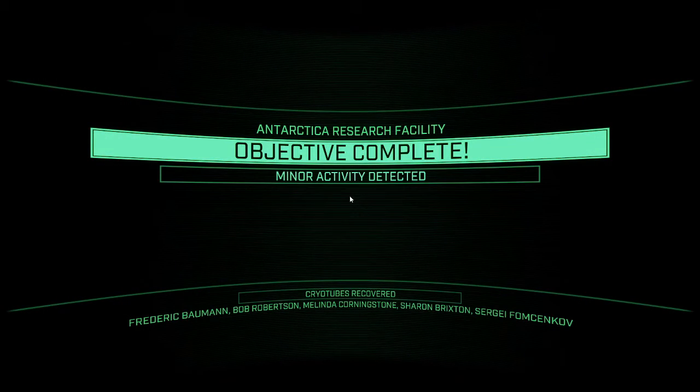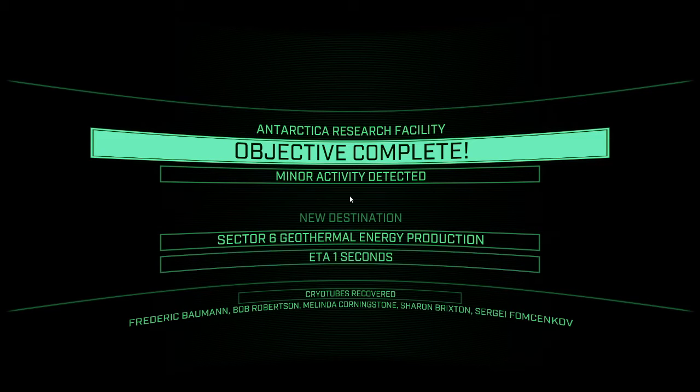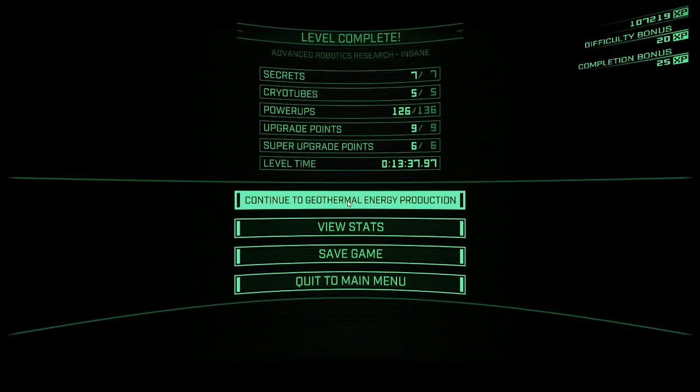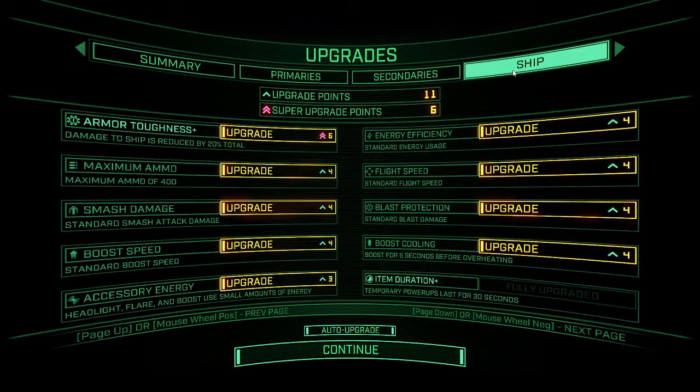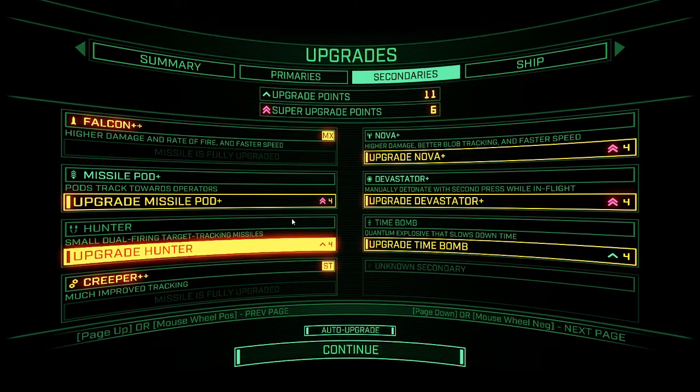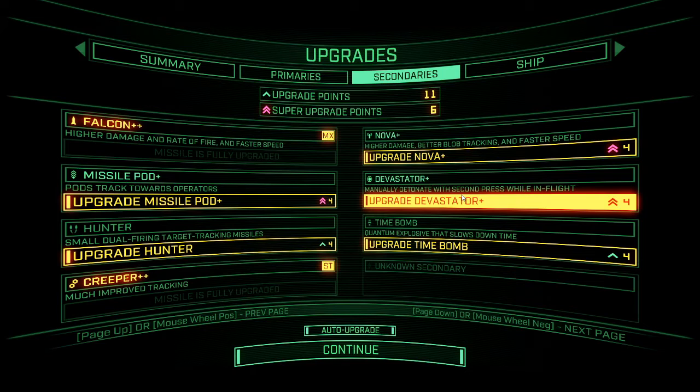Nice level time. We got everything — 7 secrets, 5 cryotubes, 9 upgrades. It's kind of a walkthrough — trust me, guys. Let's save this bad boy and continue to Geothermal Energy Production. We have a bunch of upgrade points. Just to piss off a special viewer, we're not getting Flight Speed — we're going to get that eventually. Let's grab some more secondaries. I like Devastator Plus — it increases Devastator capacity, allowing us to go up to 8. Nova Plus Plus allows us to go up to 10 Novae. I think I actually removed Sector 6 from the name so it would fit on screen — fun fact.